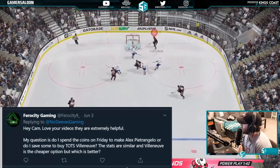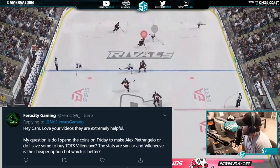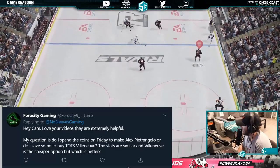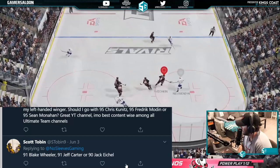From Ferocity Gaming: spend coins to make Petrangelo on Friday, or save and buy Team of the Season Villanueva? The stats are similar and Villanueva is cheaper, but I would go with Alex Petrangelo — he's one of the best in the game and will be for the remainder of the season.